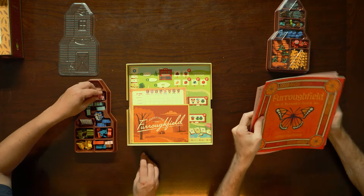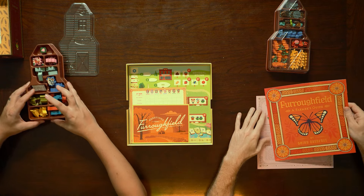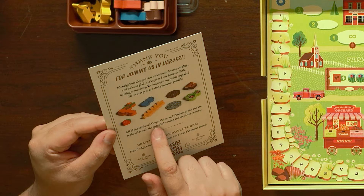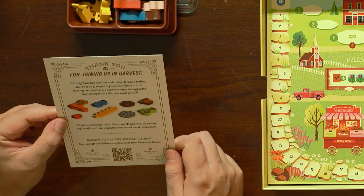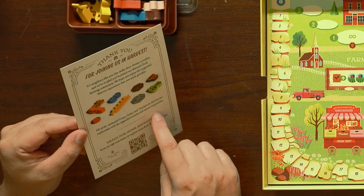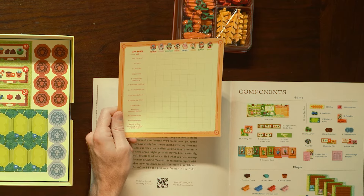We have the rulebook and the solo challenge almanac. "Furrow Field: A Farmer's Guide." All of the chipboard crops, coins, and trackers in this box are replaceable with upgraded wooden and metal components, which we got with this one. Achievement tracker, if you want to keep track of different things.